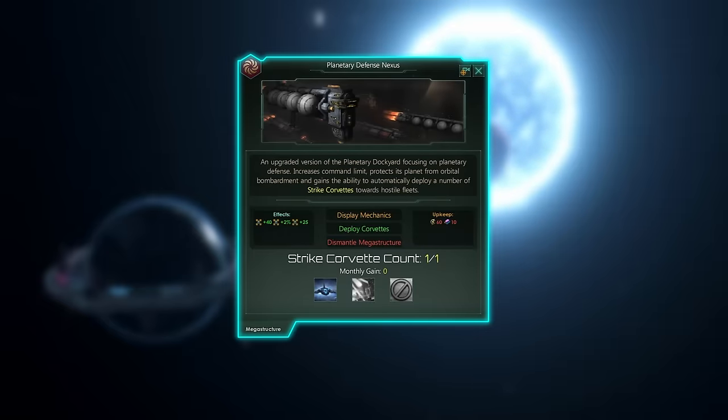If the host planet is bombarded, or a hostile fleet enters the system, or you activate them yourself, the Defense Nexus will deploy corvettes based on your ship designs, without FTL capabilities. By default, the megastructure can hold one corvette, but you can increase its capacity with pops.